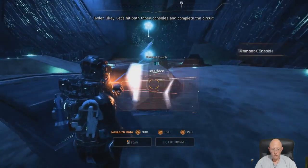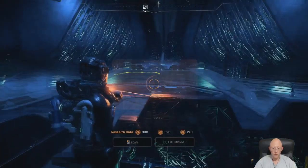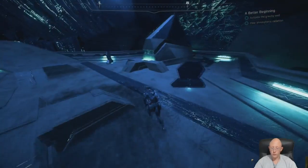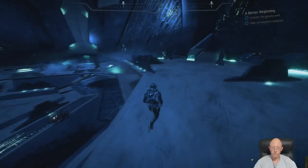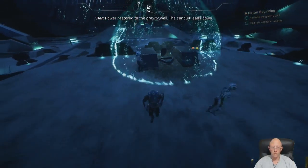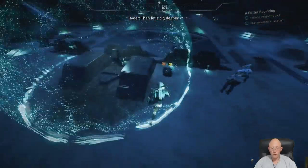Okay, let's hit both those consoles and complete this. Power restored to the gravity well. The conduit leads down. Conduit birth pressure is variable — there could be activity below. But let's dig deeper.